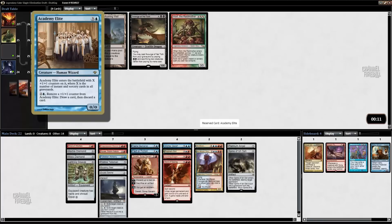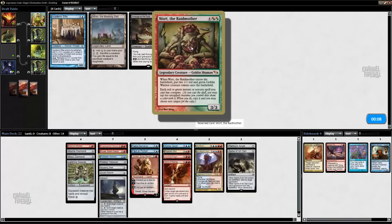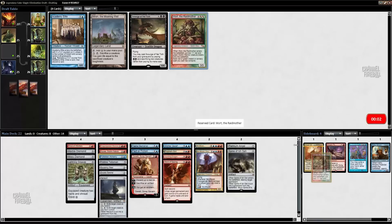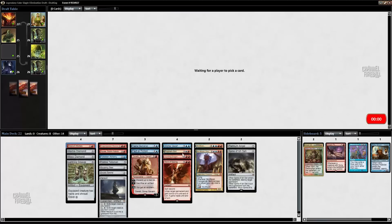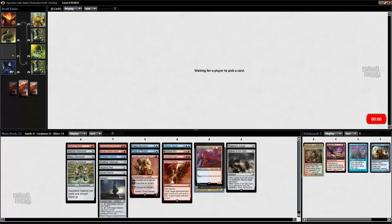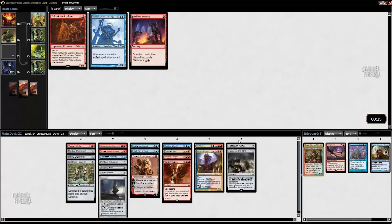That card's awful. I guess this is kind of sweet with Cruel Ultimatum, but I think that ship has pretty much sailed — I'll still take it. Conspiring Mizzium Mortars or Prophetic Bolt is pretty good, but we're probably not going to play this. I think both of our other sixes are better and our sevens are also better. I'm not interested in this card because I think it's too fragile. I think I'll just take Faithless Looting.